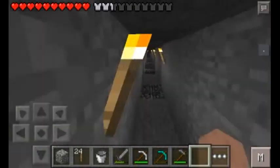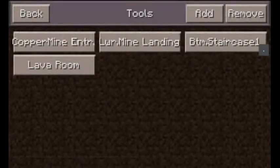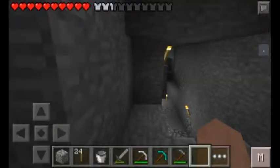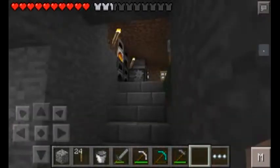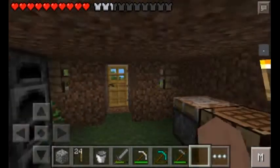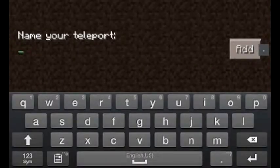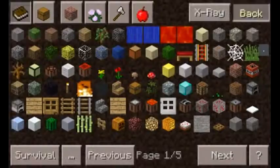We took a bucket of lava out of the lava room to power the furnaces upstairs for all the copper we had to smelt. I can just teleport to the copper mine entrance instead of walking back. Here I am a lot higher up now, and I'm going to make a new teleport point - I'll call it home base.